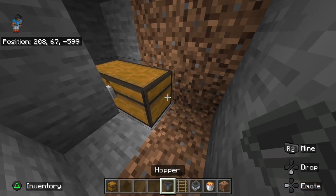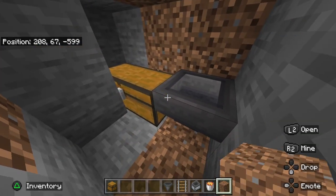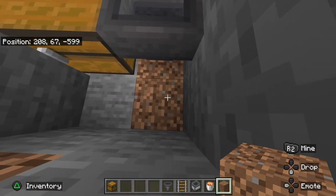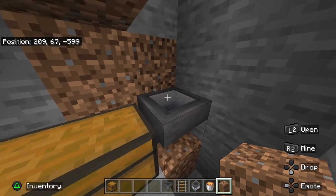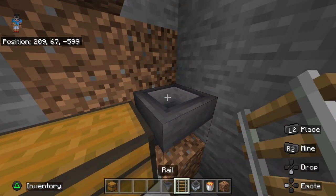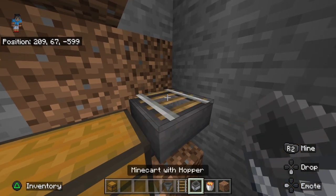Crouch down, get out your hopper, aim at the chest and place it. Once the hopper is connected, just dig a hole below to check that it is actually connected. Then jump up onto the side, crouch down and get out your rail. Place it onto the hopper, get your minecart with a hopper and place it on top of the rail.